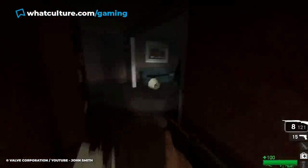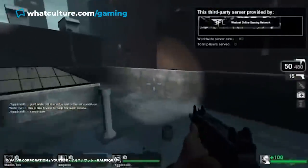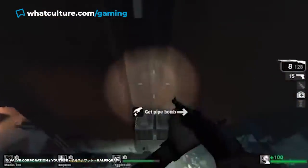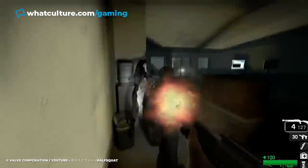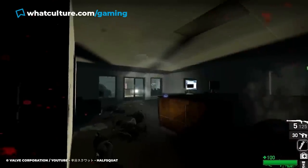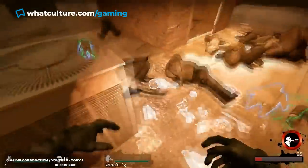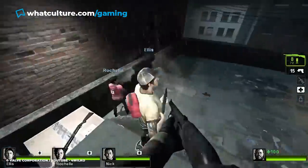Thankfully, for those who want to avoid danger, the apartment section in No Mercy has a cheeky shortcut. The level starts you off on the apartment rooftop, but below is an air conditioner that leads to the street area. With the proper timing, a survivor can leap off the building and land on the unit. Though it will deal some damage, it also allows you to skip through the apartments section completely. This can help avoid the horde during higher difficulties and is often used during speedruns. Note that this shortcut is not present in the game's versus mode and has also been removed in Left 4 Dead 2, so check before you jump.